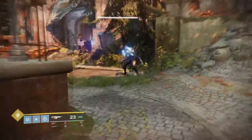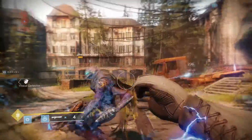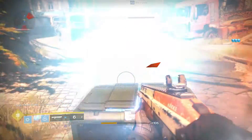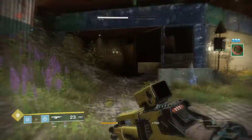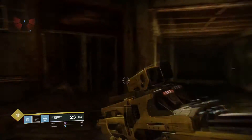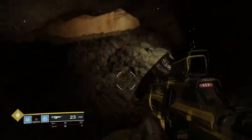Let me just kill this guy — there we go, nice little chest. So once you've found this mark on the wall, there'll be a doorway or an entrance you can enter. That's normally well hidden, or at least a little bit hidden.